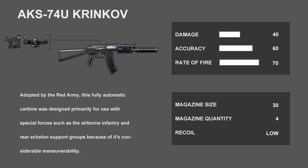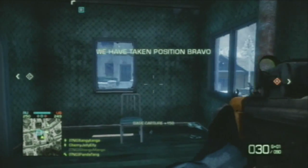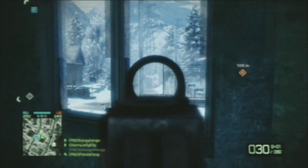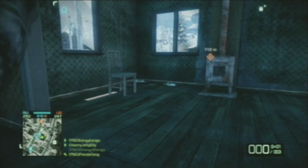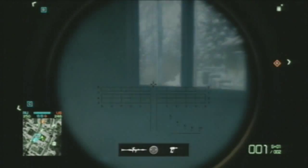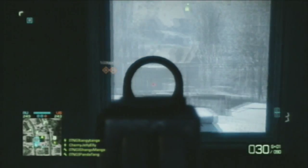Next up is the AKS-74U Krinkov. Before I start, I forgot to mention that the AKS has been nerfed. The weapon now has a higher kick value to it, so this weapon will jump a lot when you aim down the sights. Anyway, the AKS deals the same damage as the XM8 Compact. However, it has a slightly slower fire rate compared to the XM8. It has a slower reload rate and as mentioned the recoil is high. It has the same magazine size of 30 bullets, and hip firing with this weapon is fine. For long range combat, the AKS-74U does the same damage as the XM8 Compact.